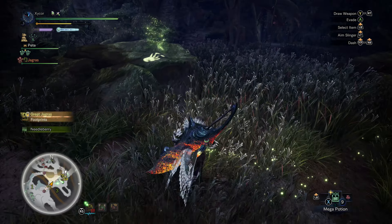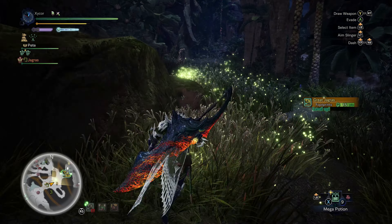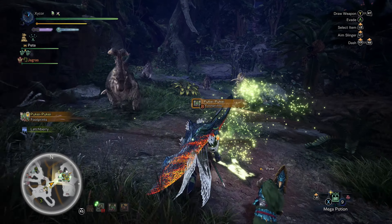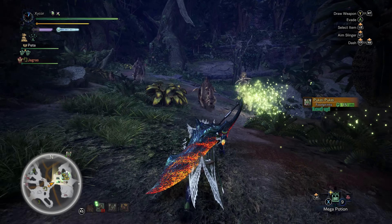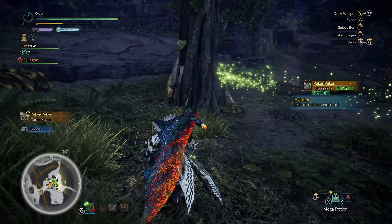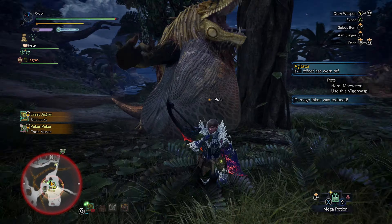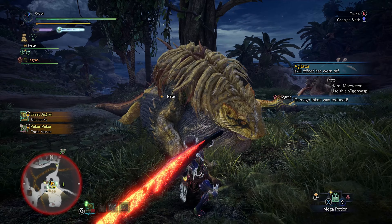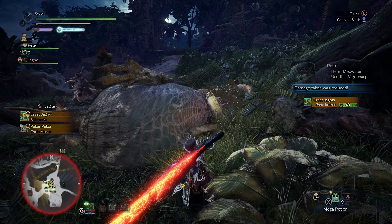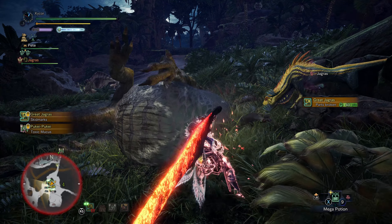I will probably start eating for future showcases. I wasn't really eating for high rank hunts because it's not really anything I need to. But I probably will for Master Rank since they can be formidable. Hello Jagras — now he's got an Aptonoth just standing here after him. I knocked him over again. It can also help to use the Clutch Claw to weaken parts on him as well.